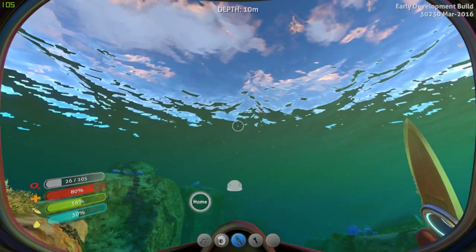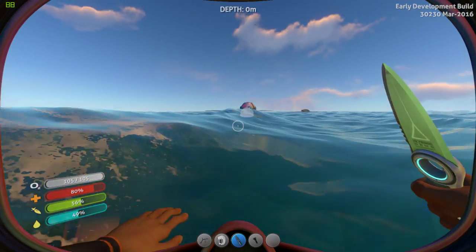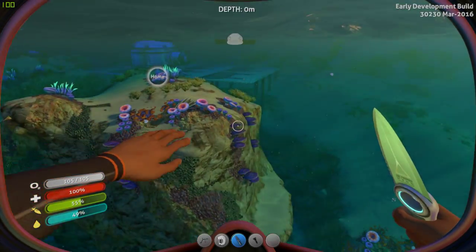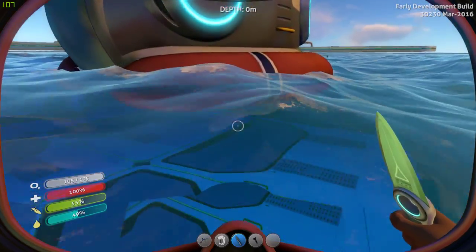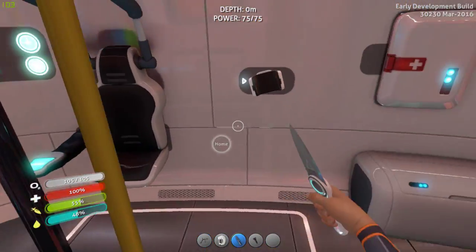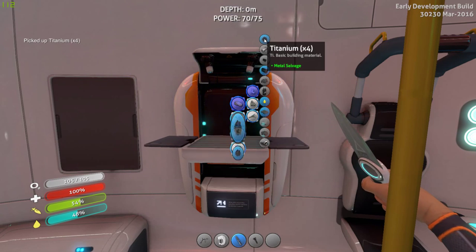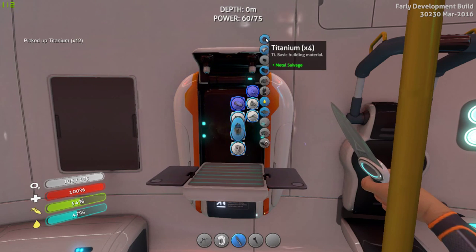We're running low on oxygen, let's go to the surface. Now I should use one of these to get myself healed back up. With any luck I can build another couple of platforms. Let's use this right away and clear up some inventory space. I gotta try to remember what I need - I think I need straight copper ore for batteries.